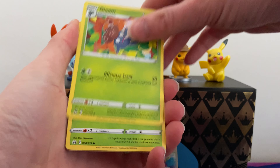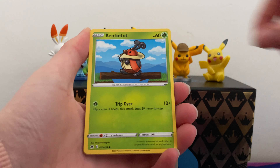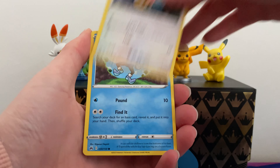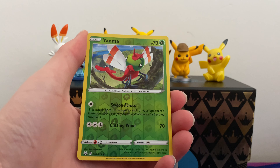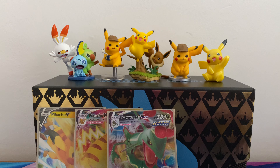In the third pack we've got Friends in Sinnoh, a Gloom, Yanma, Poipole, Croagunk, Chatot, Mr. Mime, Mr. Mime, Yanma, and Helioslisk. I'm actually just checking all the energies at the back of the pack just in case.